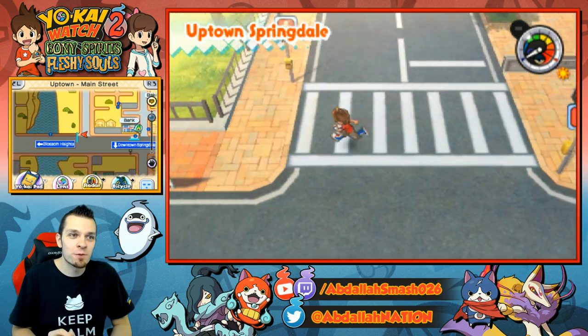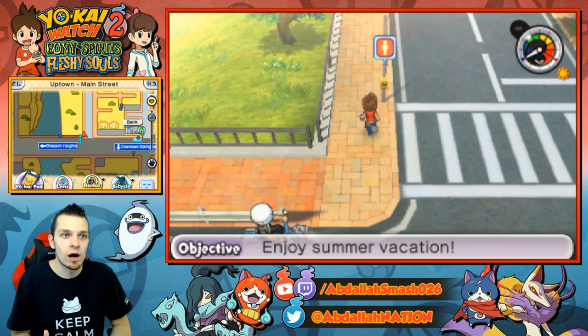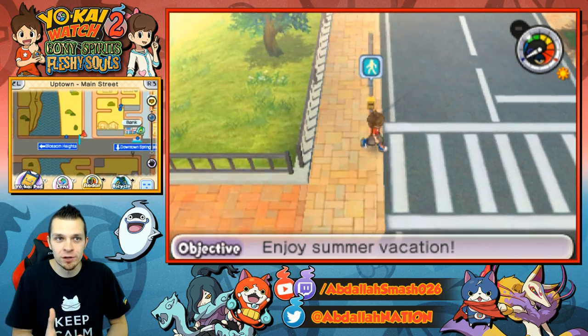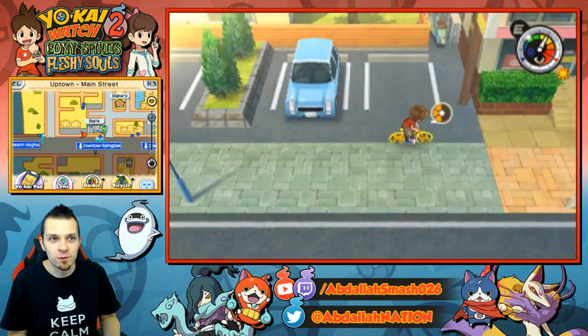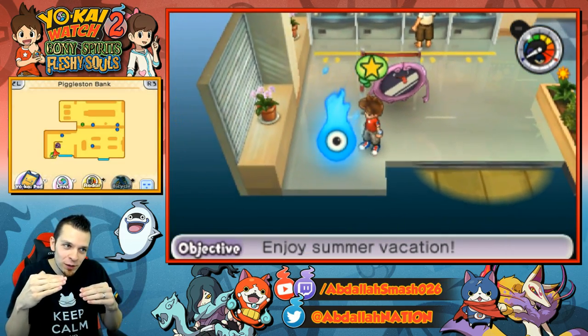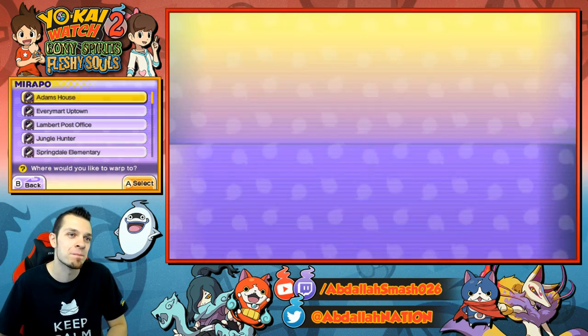But now we've gone through and ranked up our S-Rank Yo-Kai Watch, so we're as powerful as we can get. In order to avoid crossing the street the wrong way, you can easily press the button, or just stay away from all of the side streets in general. Don't even go on that crosswalk — just go above or below it and you won't have to worry about it.